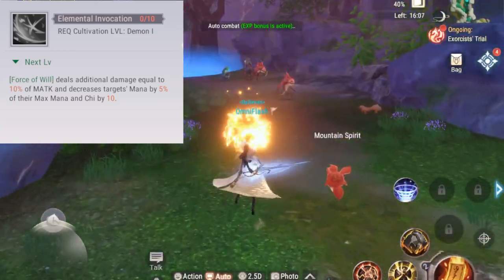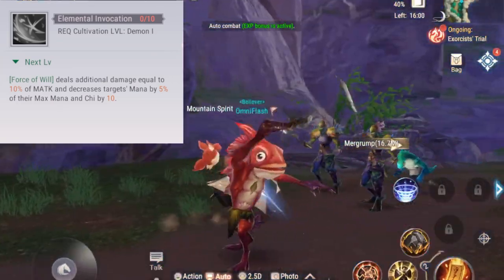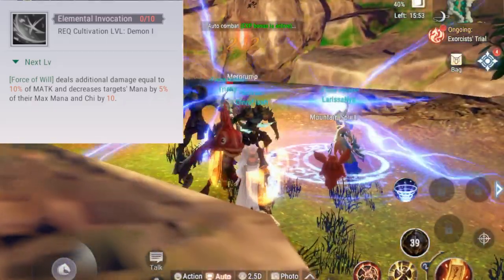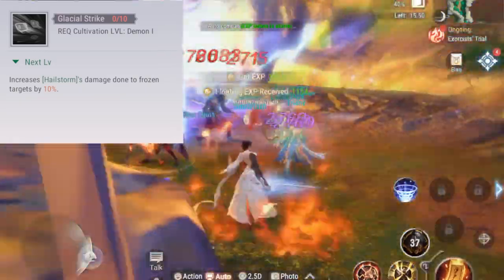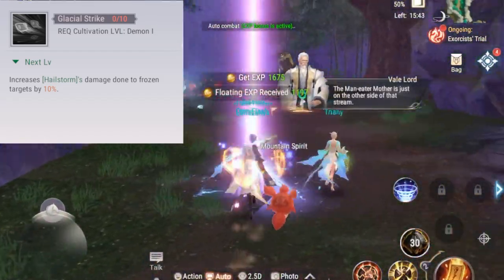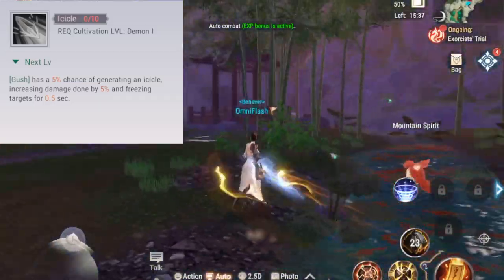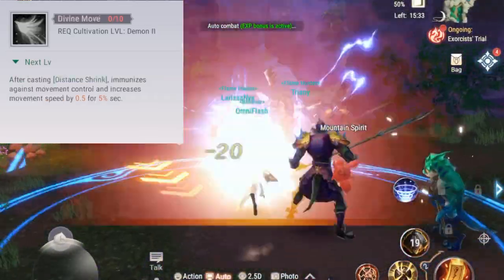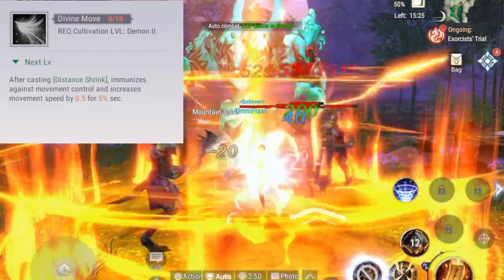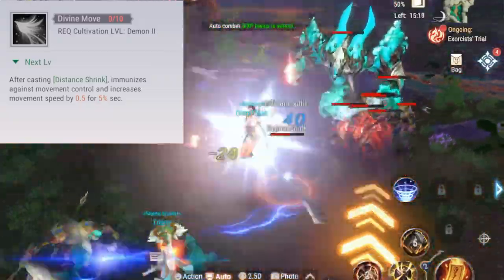Elemental Invocation deals more damage for Force of Will and decreases your enemies' mana and chi. Glacial Strike increases the damage Hail Storm does to frozen enemies, so you want to freeze enemies first before using Hail Storm. Icicle gives Gush a 5% chance of freezing your enemy. Divine Move buffs your Spatial Strength skill so you gain speed when teleporting and prevents others from slowing you down.